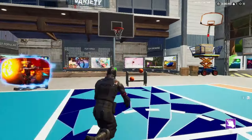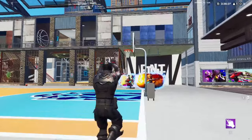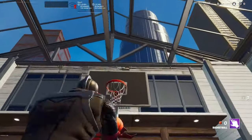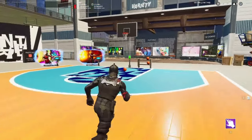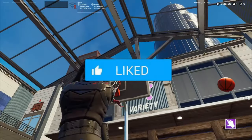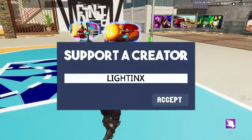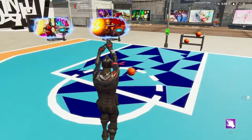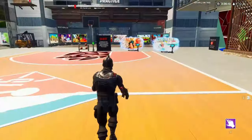Hey, what's going on guys, it's Lightings. In this video I'm going to be showing you how you can basically get all these unreleased items in your Fortnite creative island for absolutely free. Before I start, if you'd like to help support me please consider smashing the like button, subscribing to my YouTube channel, and using my supporter creator code Lightings in the island shop. Let's hop right into the video.